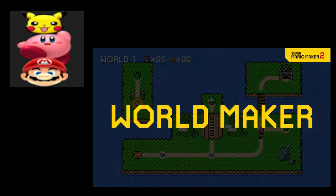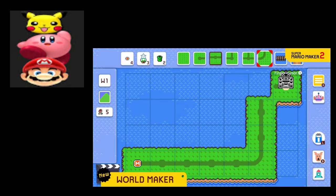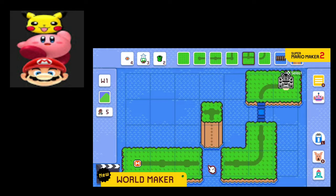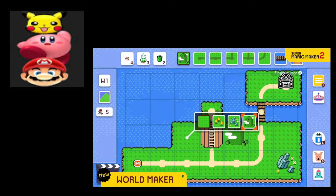Introducing World Maker — a new mode that lets you create your own worlds. Select and place panels to build a route for your courses. All those memes were right. In Super Mario Maker 2, you really can make your own Mario game — not just levels, but your own game. And change the look of the land in all sorts of ways.